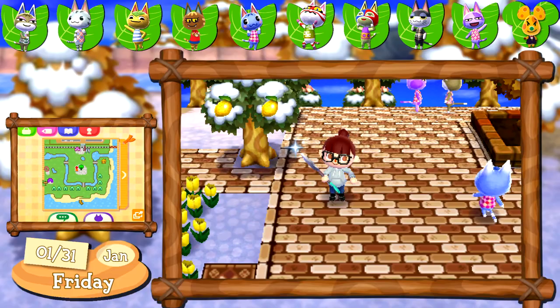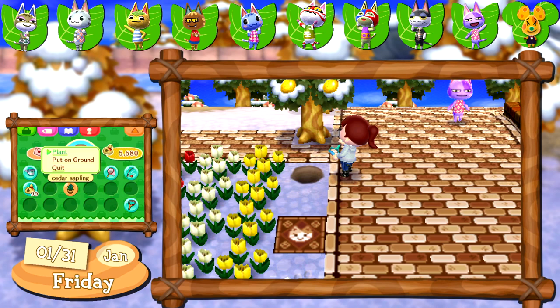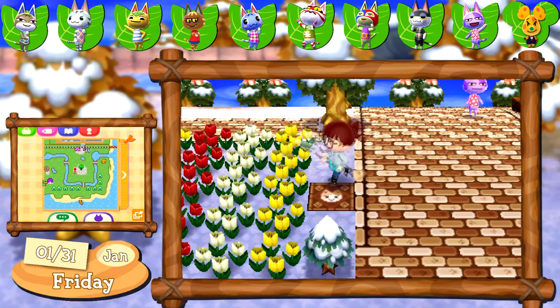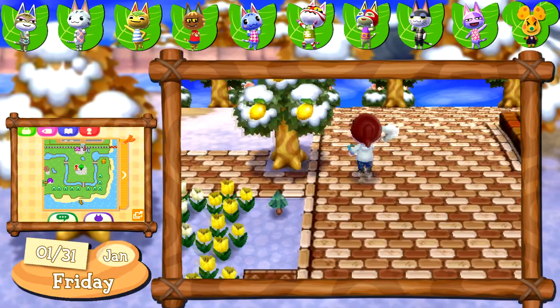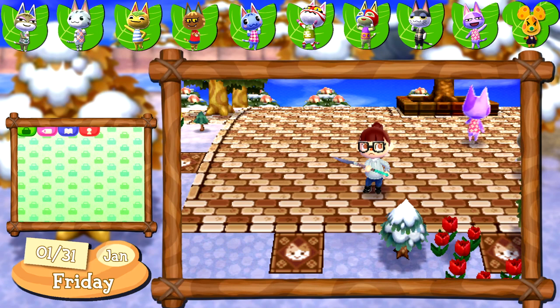Where these Kitty squares are, that's actually where the fruit trees are going to go. Obviously this one is getting chopped down and I think this one has to be moved also — there are a couple that need to be moved but it's okay. There's another cedar tree going in there.